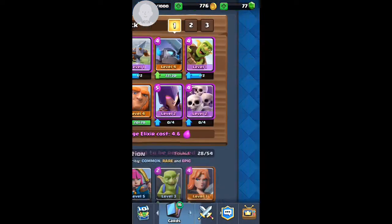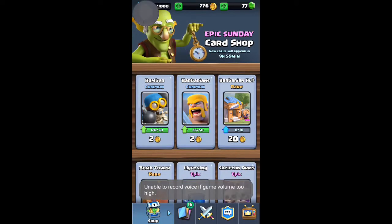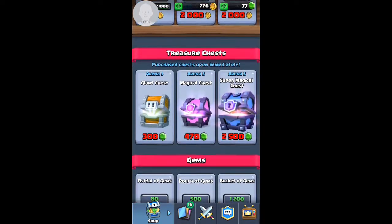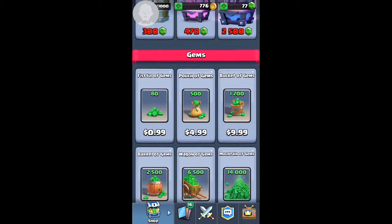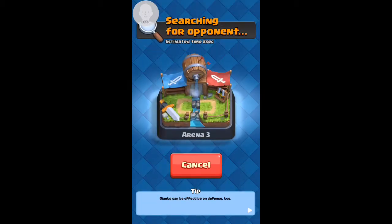Might as well start opening that. And yes, it is Sunday — the epic Sunday card shop, where it's two epics, two rares, and two commons. I don't really need anything there other than the skeleton army, but obviously I don't have enough. The magical chest would be 470 gems, which would be almost five dollars, but I just got it randomly out of a battle. Whenever I got it I was like, I'm gonna do a Clash Royale video.